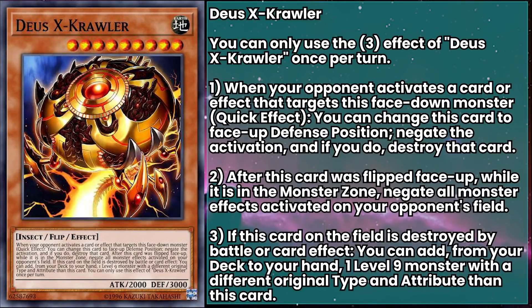Deus Ex-Crawler is one of our most special monsters. They're level 9 and have 2000 attack and 3000 defense. When your opponent activates a card or effect that targets this face-down monster, as a quick effect you can change this card to face-up defense position to negate the activation and destroy that card — another weird monster with an activated effect while face-down. After this card has been flipped face-up while it's in the monster zone, negate all monster effects activated on your opponent's field. This works kind of like a one-sided Skill Drain, except it's actually better, because it negates effects activated on the field, not the effects of monsters that are on the field — so even if those monsters leave the field as cost, like Prank-Kids Battle Butler, Deus here will still stop it.